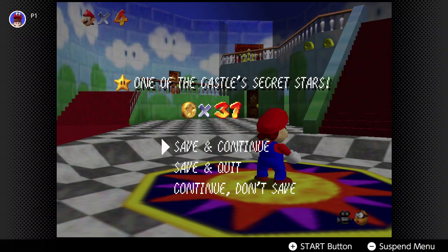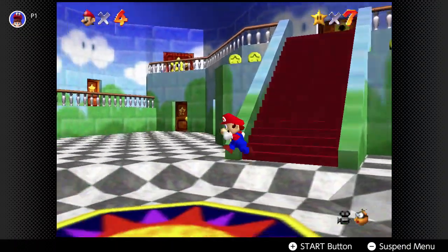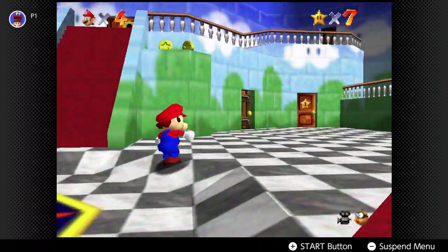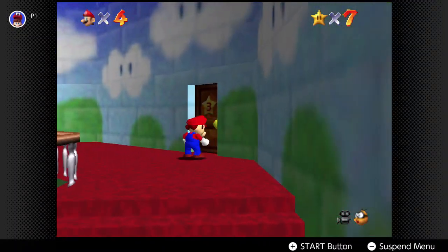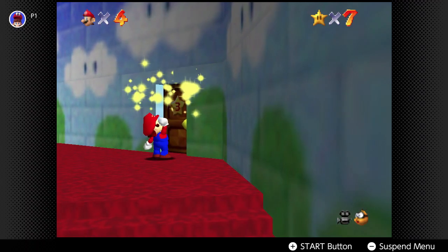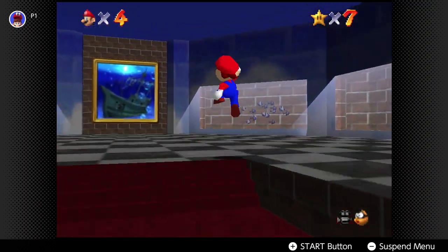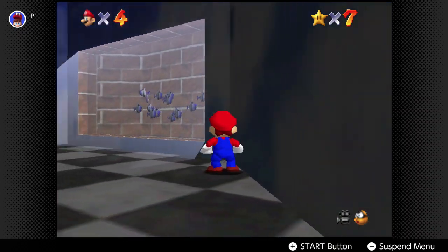Now all we need is one more star. What star should we do? We could do the aquarium star in here, so we don't have to do the actual level — that would be nice. We're going to do the bare minimum of stars. Now we're going to do the aquarium.